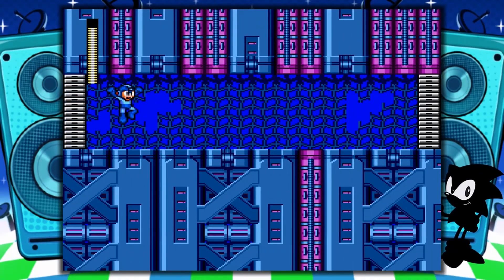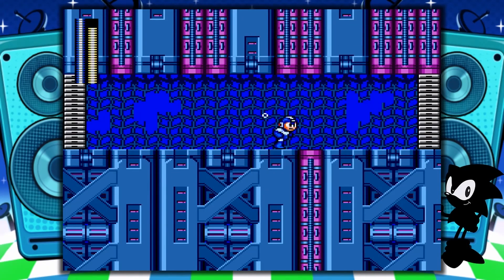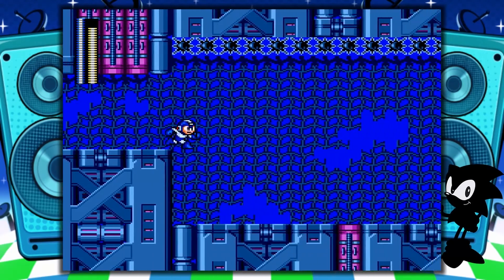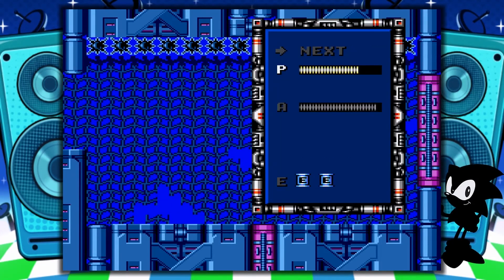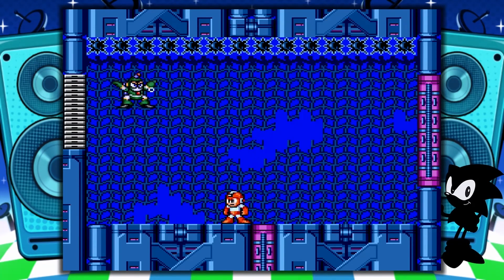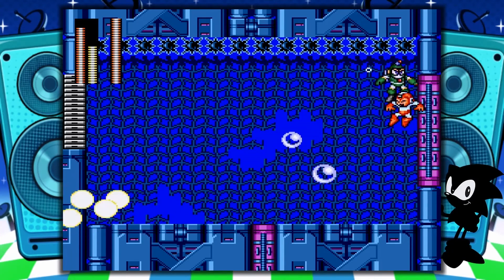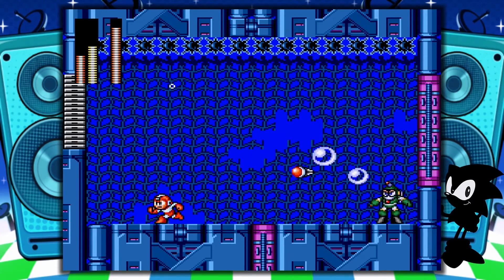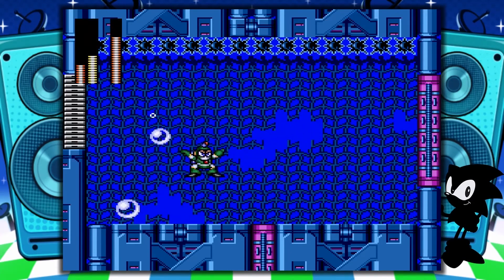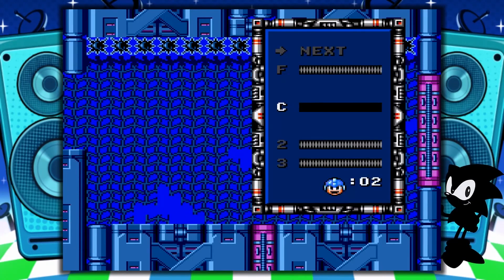So we made it all the way to Bubble Man. Do you think Air Man is going to do anything against him? I have no idea. Maybe not. No, so Air Man does nothing. What about Crash Man? Okay, Crash Man — maybe a little bit better than my regular weapon, but I'm out of it, aren't I?